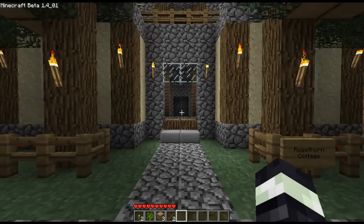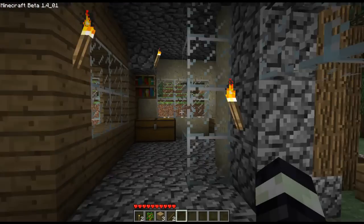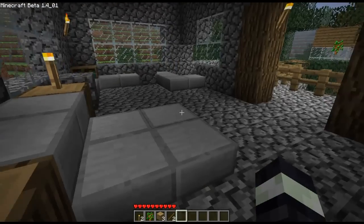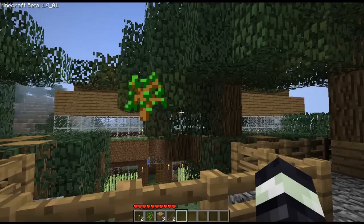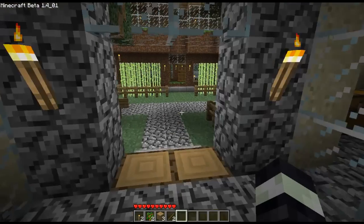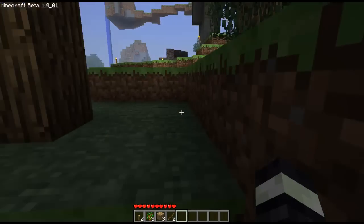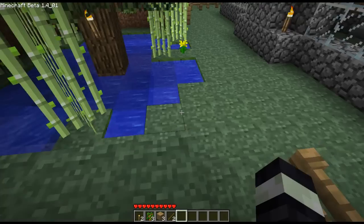We've got Rosethorn Cottage — I built this. It's built out of sand mostly; I wanted to get a sort of plaster wall look to it. I could probably rebuild it out of sandstone now. It's got two sitting rooms and a fireplace, a big bedroom, and a top garden with floating trees now. The back garden of Rosethorn Cottage is very nice — I planted roses all the way around the front. There's a little waterfall coming down, flowing into a little pond with some reeds, backlit by torches. It's nice.